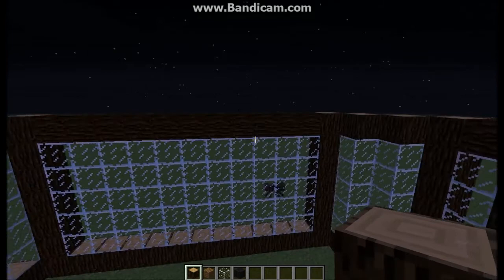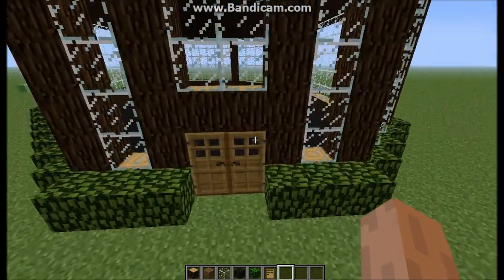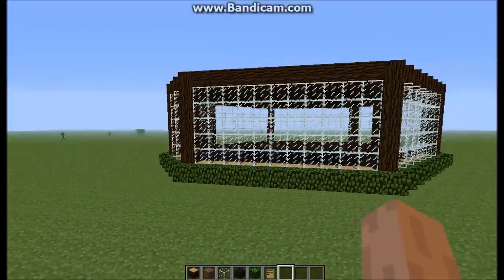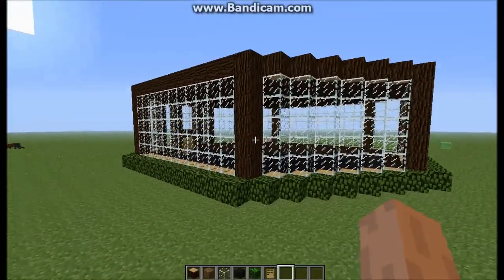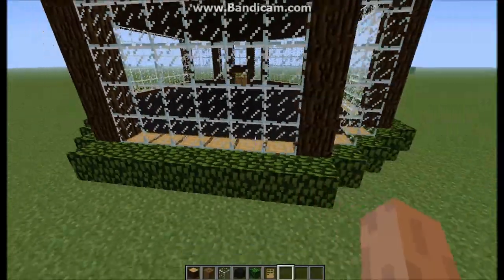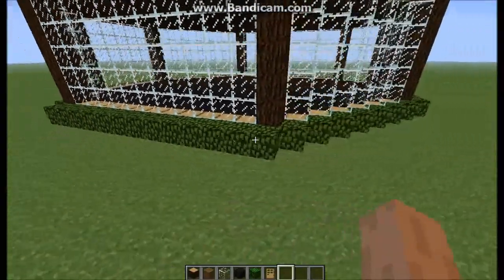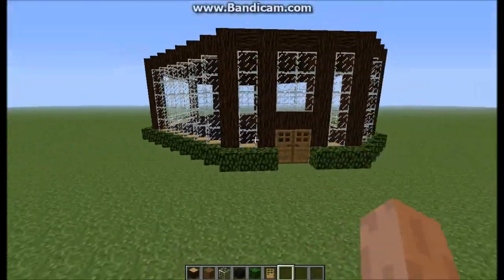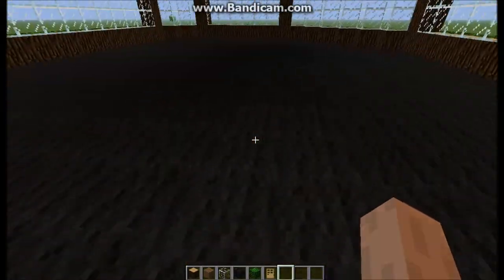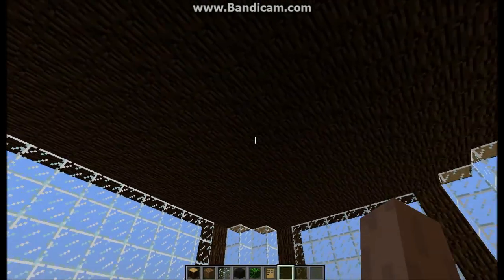What is up guys, I'm back with the final result — here's the mansion. As we look around: I added the roof, I added the carpet, and if you didn't notice I added some oak leaves around the mansion just for a little dazzle, and the door.